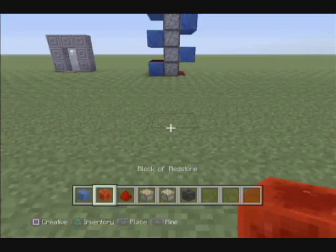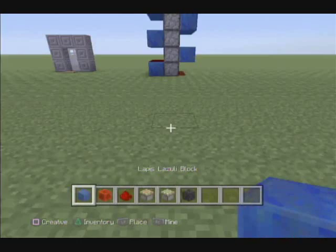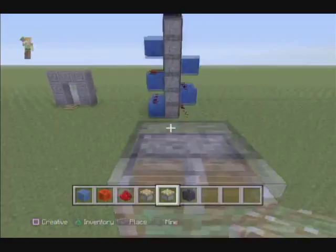You can even use obsidian for the optional block. What you want to do is take your sticky pistons, or actually a bunch of them, build up as high as you want. Then take your normal pistons, build up the same height, facing up.